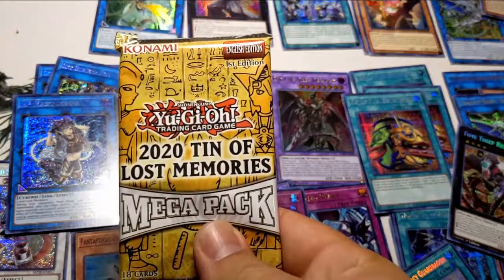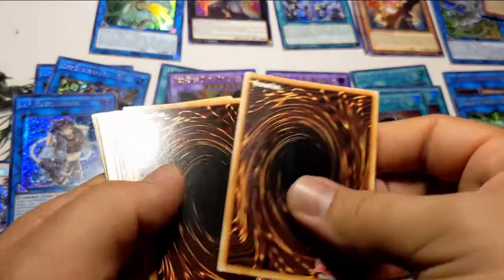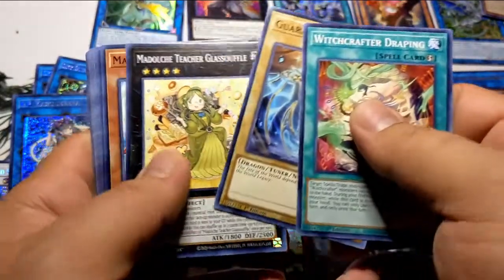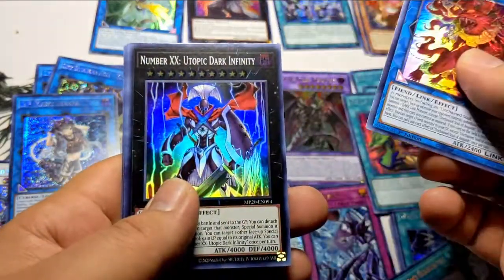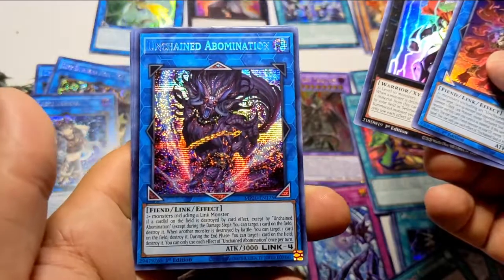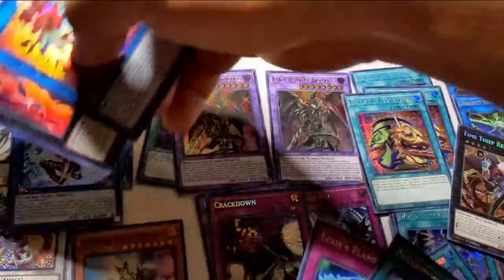The last pack — let's see what we got before we review everything and sleeve up what we've got. Starting up with Unchained Soul of Anguish, Number XX Unchained Abomination. I'm a little upset because I remember when I paid ten bucks for this card, it was at two and then jumped up to ten. Wind Charmer, Successor Soul, and Elogis Frame.